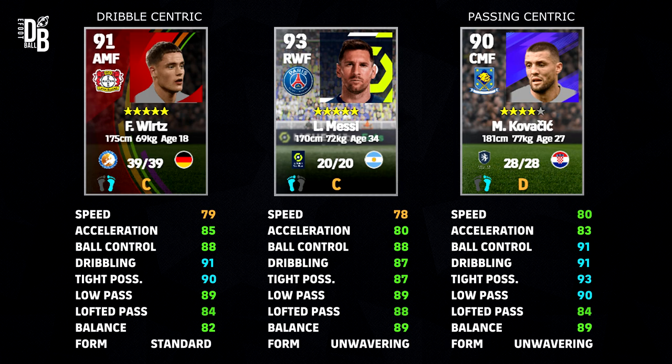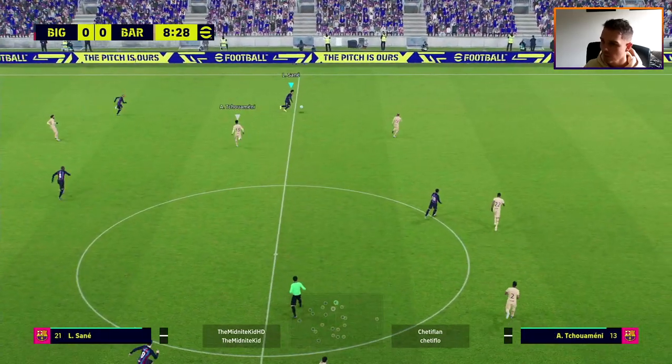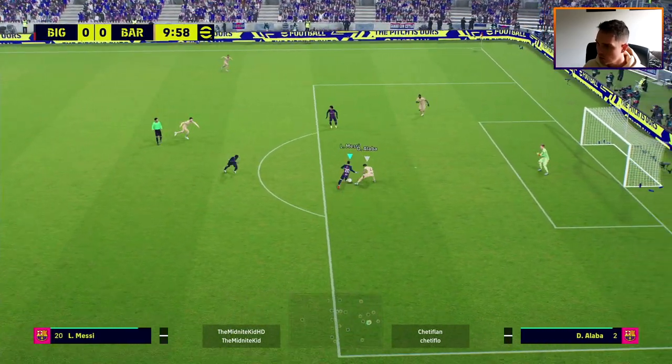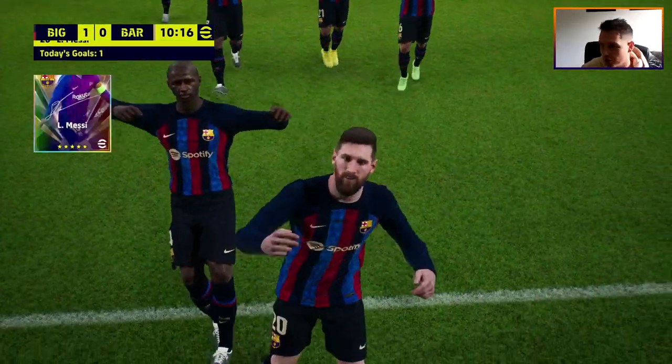That's it for another hidden gems video on Messi. We've got videos for Mbappe and Neymar as well — check those out if you haven't. These two guys give you two options: a dribble player and a passing player, playable in multiple positions and playstyles, both lining up well with Messi. Messi is still Messi, but if you don't have 750,000 GP, his standard card might not be worth it — I'd nearly buy both of these instead. Let me know if you enjoy these hidden gem videos!